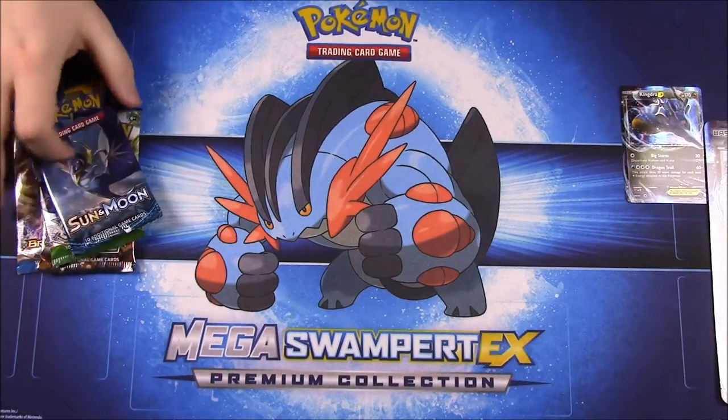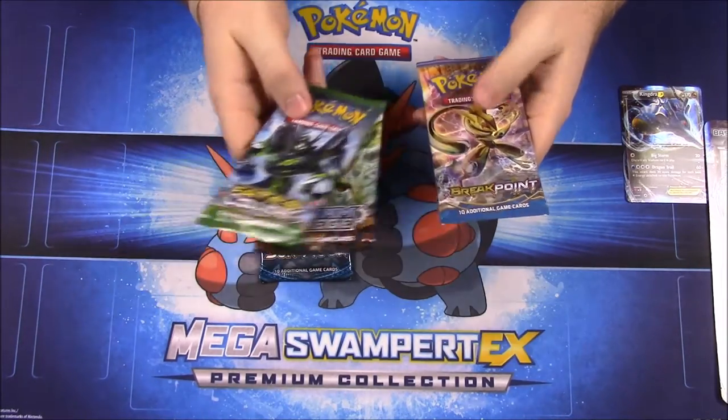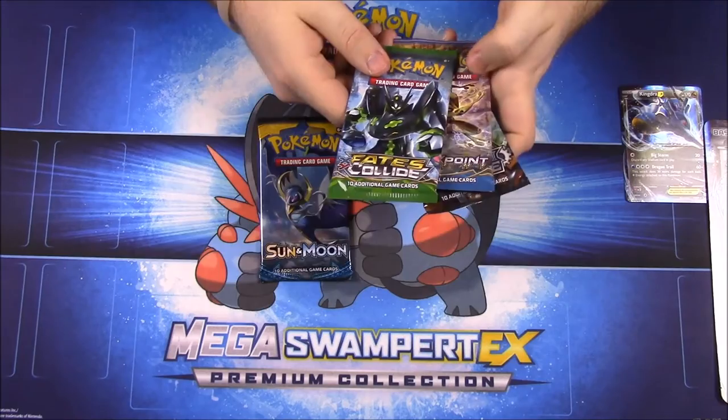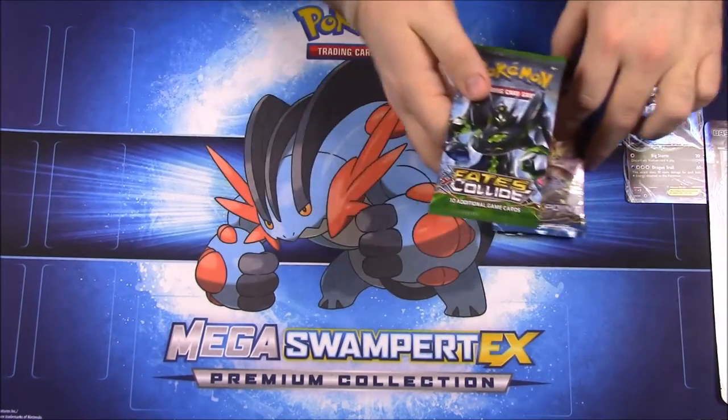Now we'll go on to our packs. We have a Sun and Moon, which we'll do last, then we have a Fates Collide, Steam Siege, and Breakpoint.